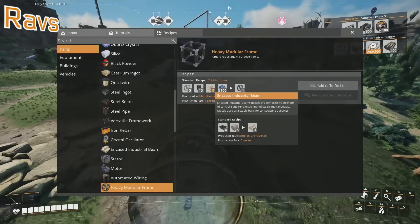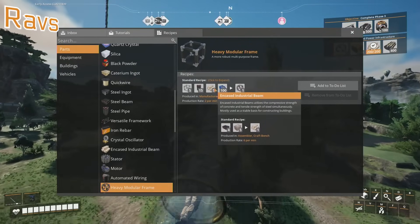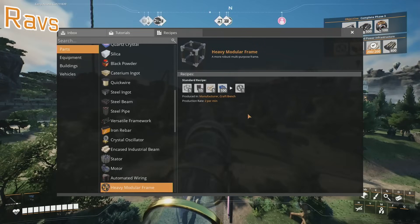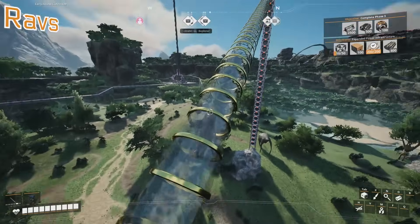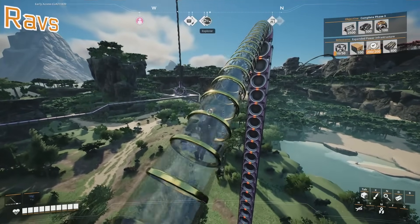Oh wow. And from that screen you can add it to the to-do list. That's handy. God, they've added a lot of useful shit to this game. That's cool. I kind of want to build a new encased industrial beam factory.